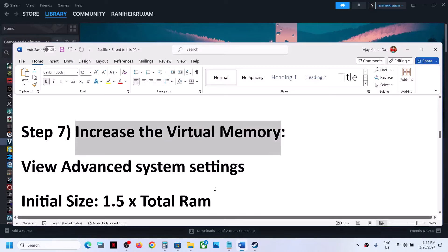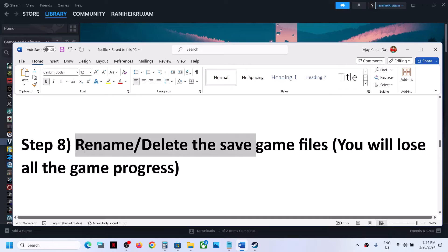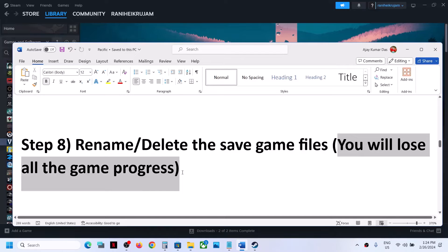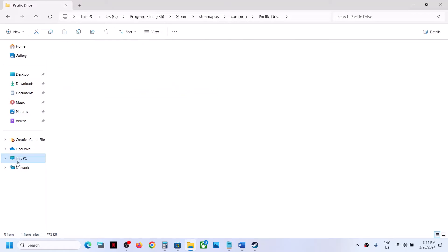The next step is to rename or delete the save game files. Before you do this, be aware that you will lose all game progress and have to start everything from scratch. To delete or rename the save game files, go to File Explorer, go to This PC, and open C drive, then open the Users folder and your username folder.